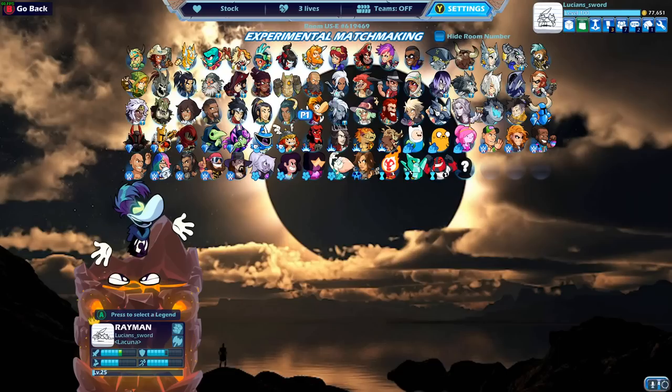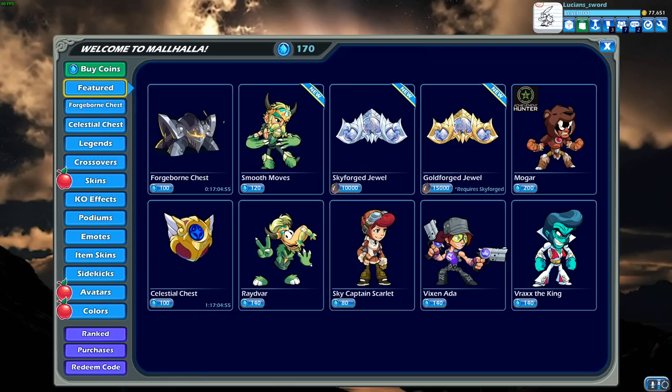This episode is going to be about Rayman. I recently got Rayman to level 25, so that means we can unlock his black color scheme. So let's go into the store and do that.